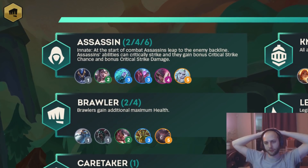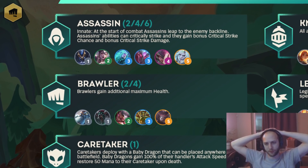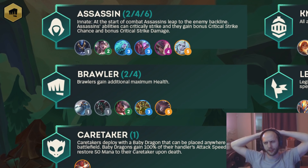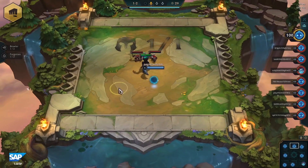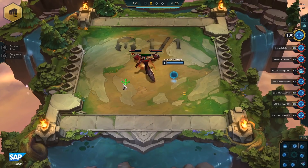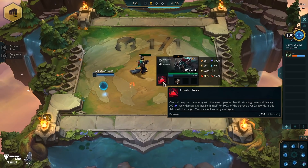Brawlers gain additional maximum health. It's just a four-trait. There's only five brawlers in the game, and there is one five-cost but everything else is like three-costs and below. I feel like brawlers are something you play early game and then maybe transition out of, or you only play like the two-brawler with Volibear and then some three-cost brawler. Brawlers seemed kind of weird to me in the playtest — they didn't really seem like a powerhouse like they were in other sets.